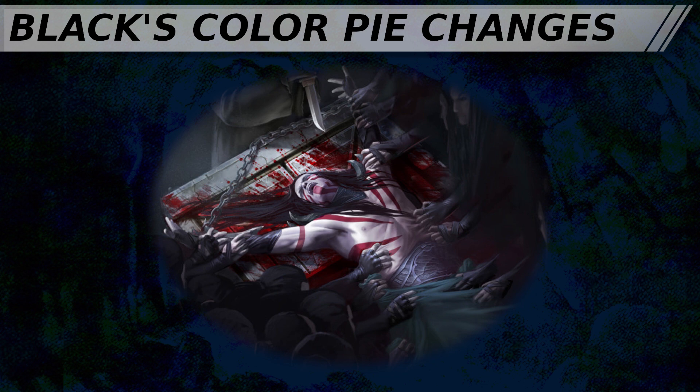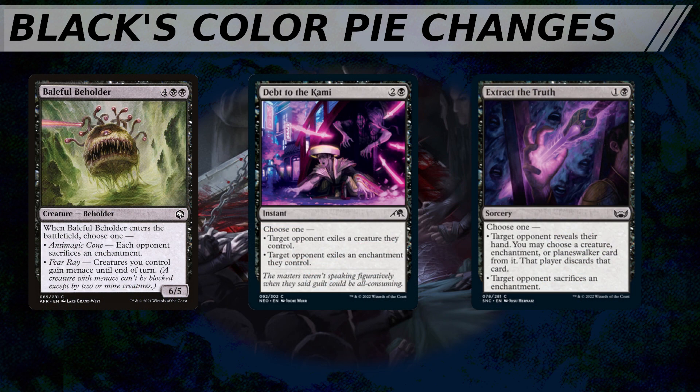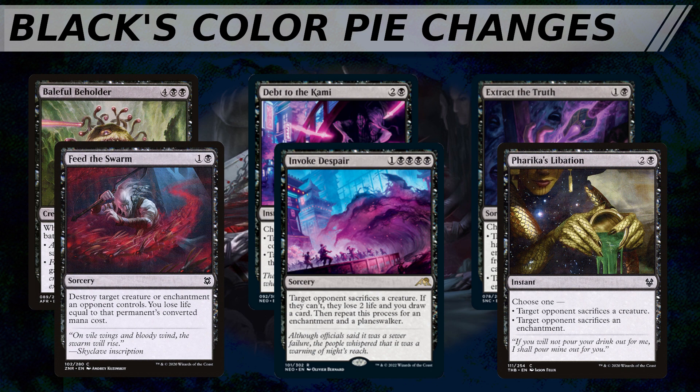Now let's move on to the article from 2021. The big gain that black can point to from the Mechanical Color Pie article is that it now is secondary in enchantment destruction. Quoting Mark Rosewater: 'We've also started to let black have enchantment removal. It's clearly at a power level lower than white or green, and often forces the opponent to sacrifice the enchantment, or makes you pay an extra cost.' Thus far, we have had a small number of spells, usually printed at common, which give black an edict effect for enchantments: Baleful Beholder, Debt to the Kami, Extract the Truth, Feed the Swarm, Invoke Despair, and Fareika's Libation. Edict effects usually get a bad rap in Commander, as there are many board states where an opponent will have less valuable creatures available who they can afford to throw away to protect their more important creatures. But the board tends to have far fewer enchantments on it than creatures, with fewer fodder enchantments that players can afford to just throw away — which I think overall is a net gain that the edicts for enchantments have over edicts for creatures.